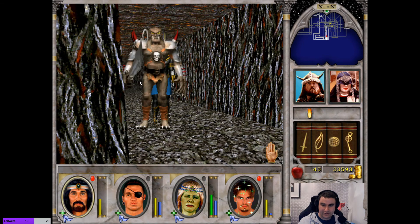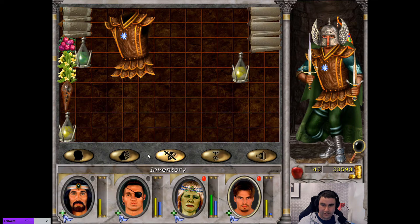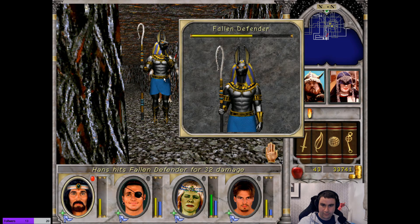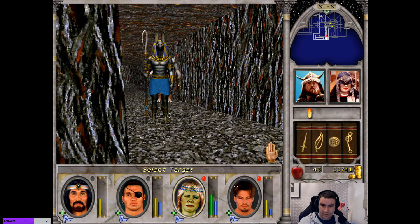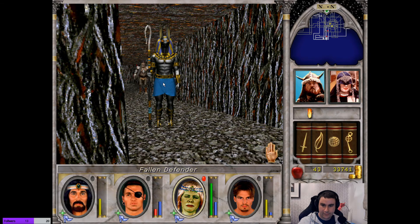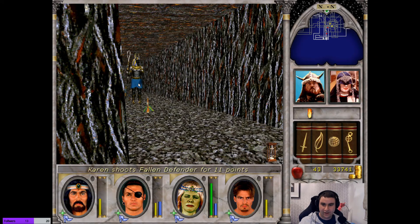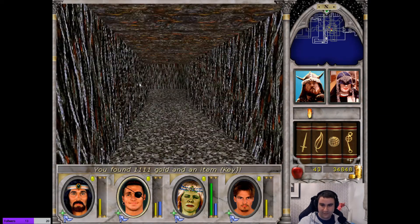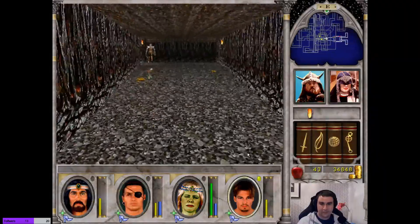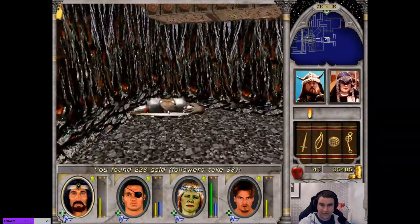I just need to kill these Chieftains — they're dealing a lot of damage to us. I have another potion there. He's running — he's down. Fallen Defender is down. We've got a key. The key must be to that chest. Nice. Good job folks — that could have ended badly.